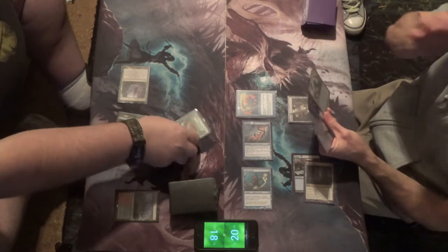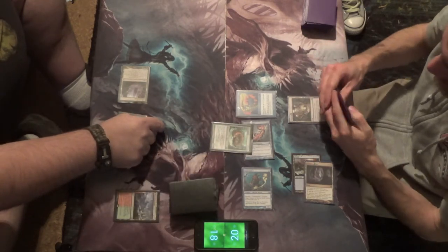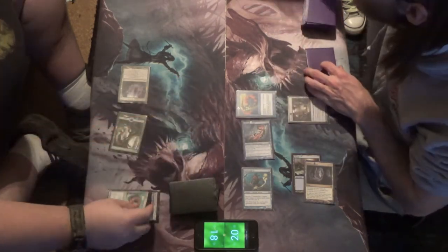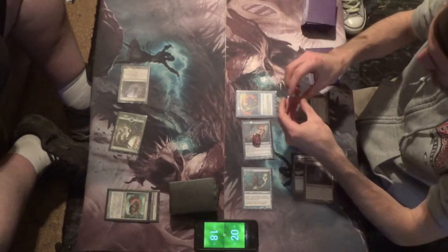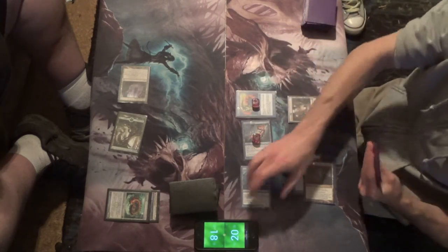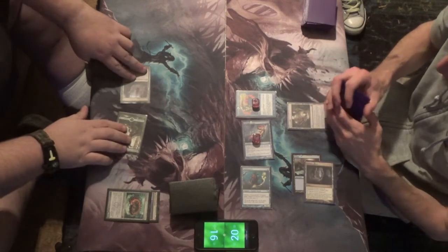This puts him in a slightly harder spot. And this is one neat trick that Merfolk has against Infect. He's going to block the Silvergill Adept. At this point I'm pretty sure he's going to take out the Adept, but no — he puts a counter on Lord. I imagine what's going on... maybe he has another Necropede and he's just thinking he can take out the Lord on the next go. Of course this is Merfolk, this is Lord.dex, so it is risky to do something like that. I could just have yet another one.